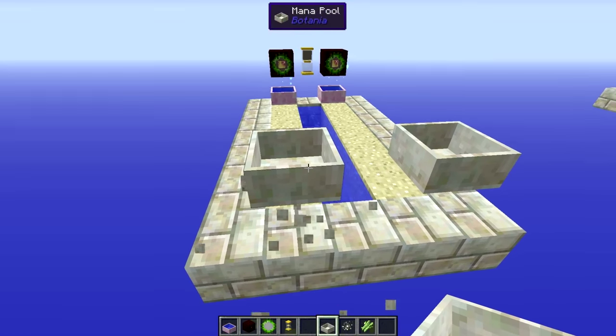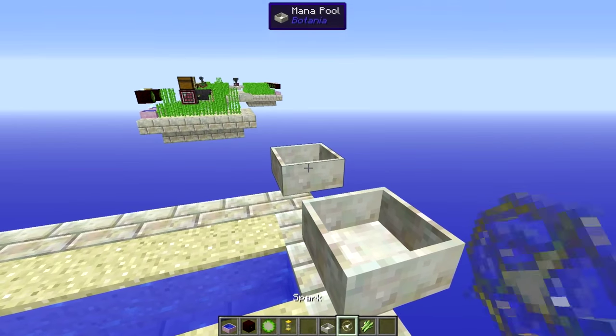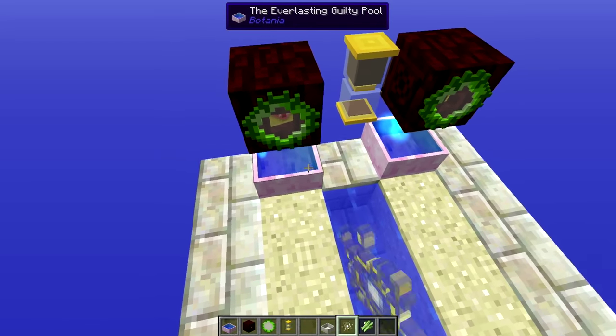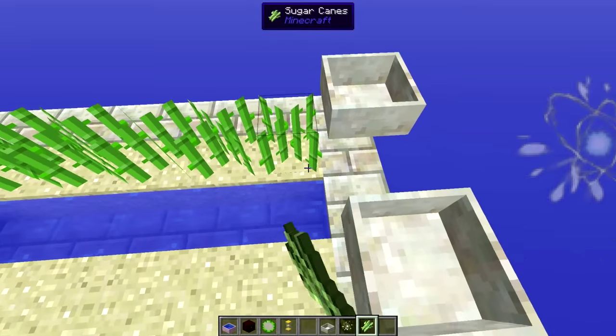Then come around the other side and place a mana pool one block up, just so it collects whatever's left over of the mana burst when it shoots through. We may as well use mana sparks to recycle whatever mana does come through. All that's left to do is place down your sugar cane and we can get going on the automation of the sugar.